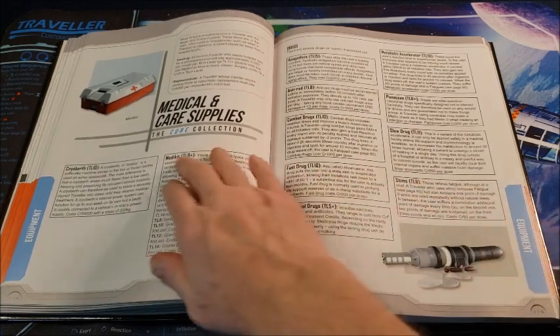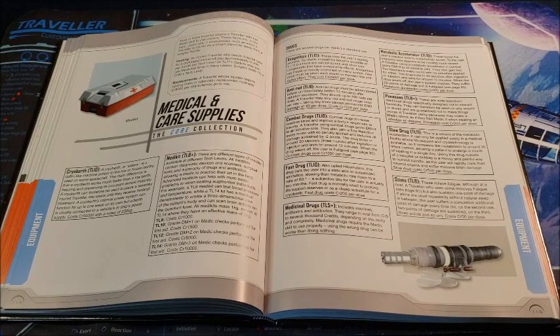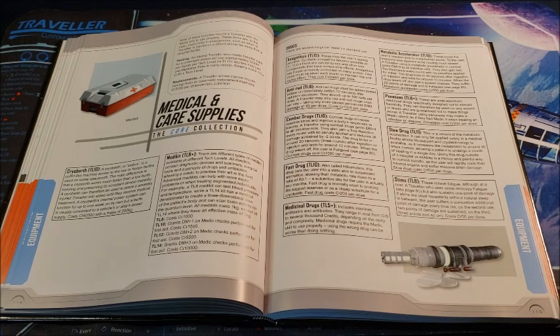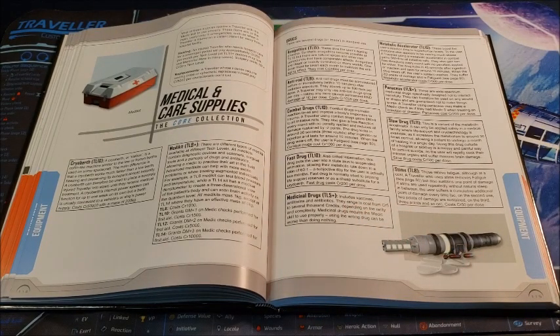First and foremost, the cryo-berth — also called the Crash Couch in our game, basically the icebox. You've been injured in battle and you're near death; there's only one way to save you: keep you alive long enough to get you to medical care. They put you in a cryo-berth — it's a sudden-freeze situation, faster than a low-berth, though it could also be used as one. They start at tech level 10 and put you into stasis so you don't deteriorate before you can get appropriate treatment. There are little portable versions for the battlefield as triage stations.